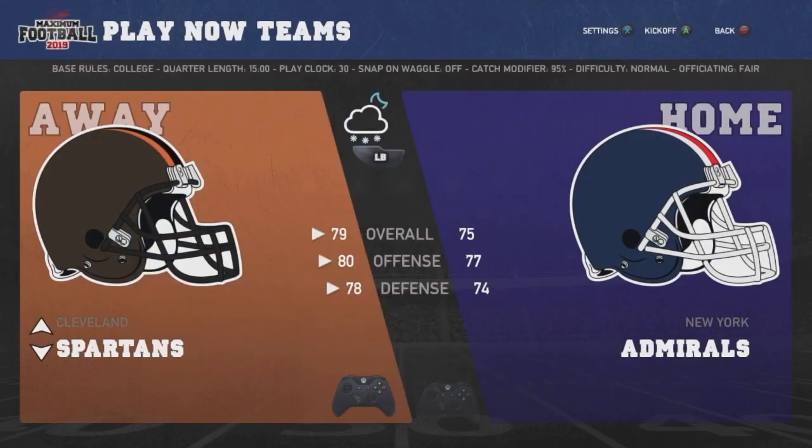This right here is an example of what the custom teams are like — for example, the New York Admirals and the Cleveland Spartans. Nothing affiliated with any actual teams, but real places with mascots that don't relate to real-life teams but are still cool. You can play two players, adjust the weather, change the play clock, quarter length, the rules — whether it's college or Canadian — and there's a difficulty setting and even officiating. All these teams have different ratings. With such a small development team, it's really an A-plus that they went in-depth on all of this.